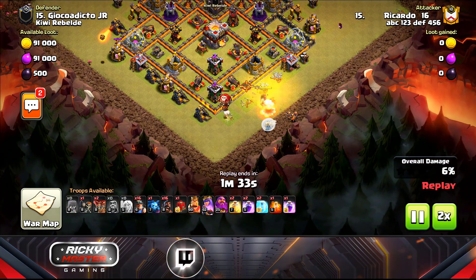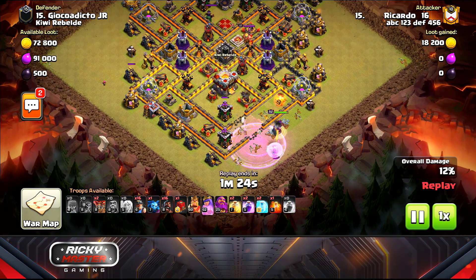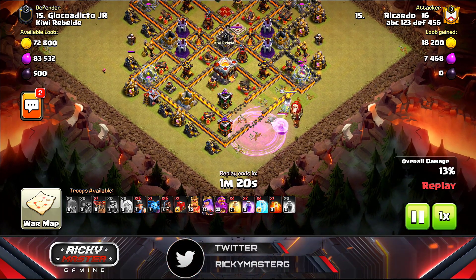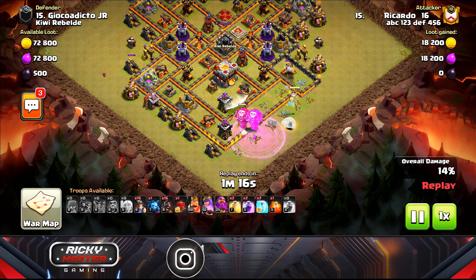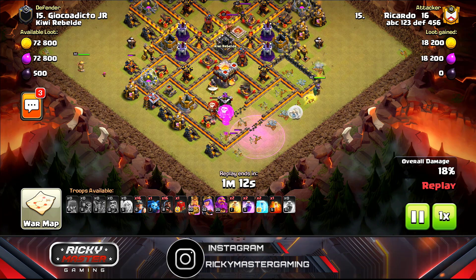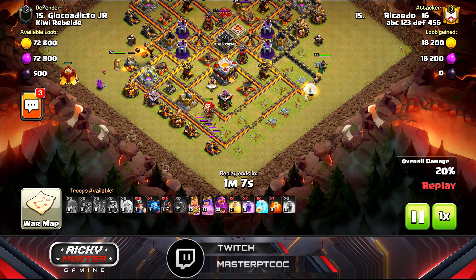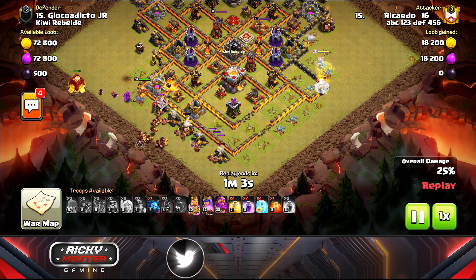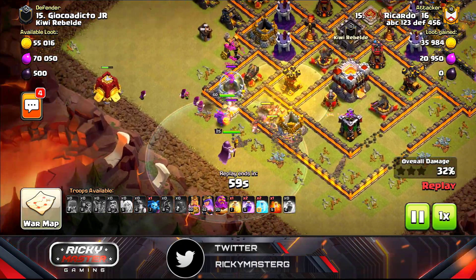Let's watch this in real time so you can learn. The queen comes in and cleans out the storage. I drop another two loons for seeking air mines and to get the archer tower out of the way. The cannon sometimes helps, sometimes doesn't. My healers got targeted by the air defenses — no big deal. I dropped the hogs, miners, and grand warden.